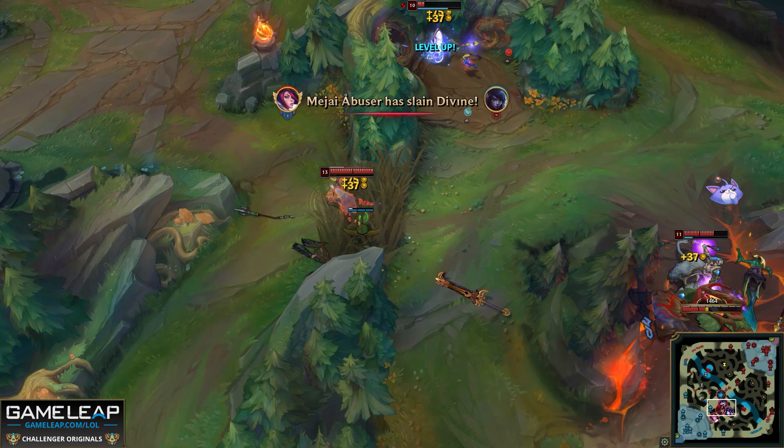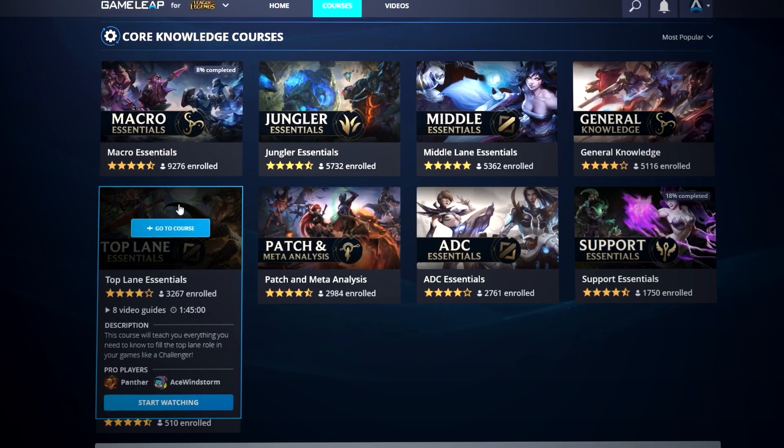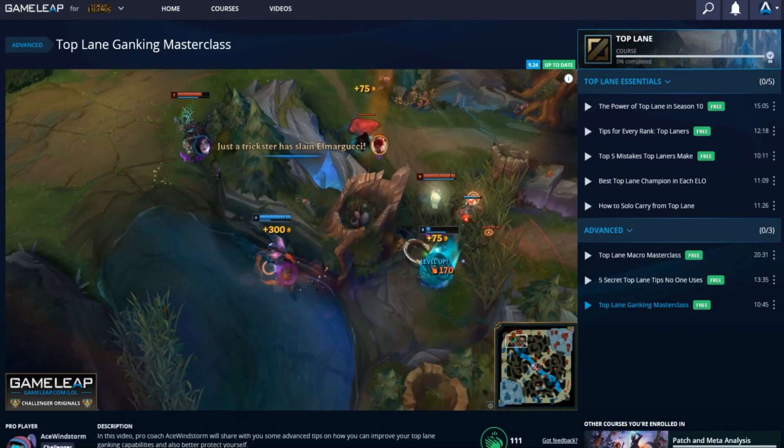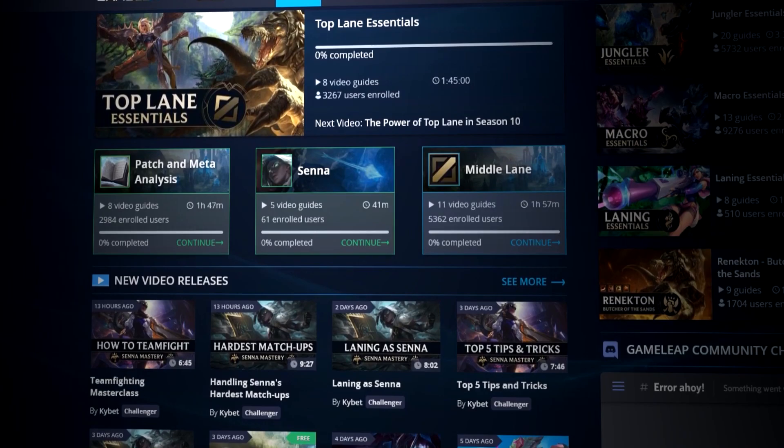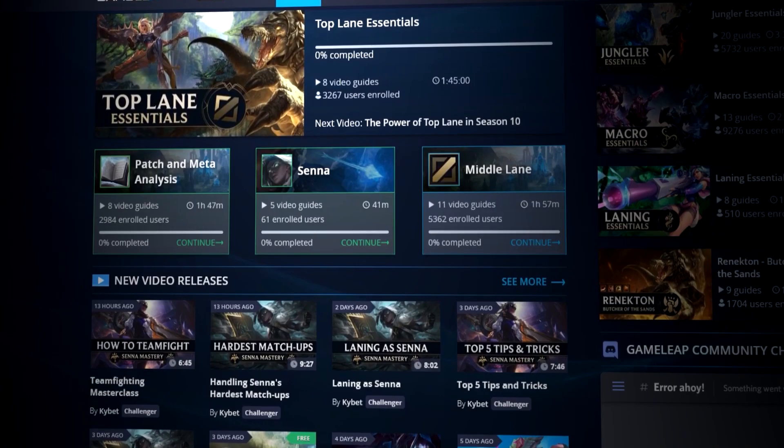Another tool to help you improve is our website gameleap.com, where we have hundreds of guides by challenger players organized into an easy-to-use courses system — including courses on all five fundamental roles as well as champion-specific courses. Check us out using the link in the description below. As always, I'm Panther, I hope you learned something valuable, and I'll see you in the next one.